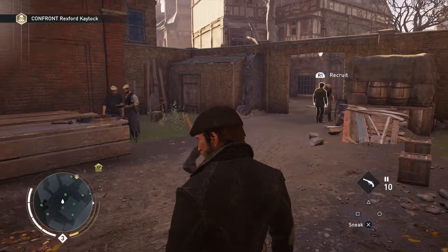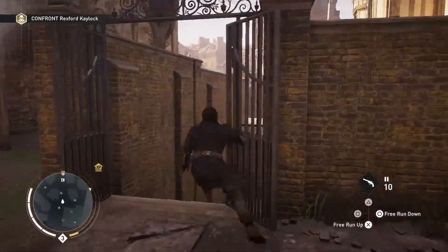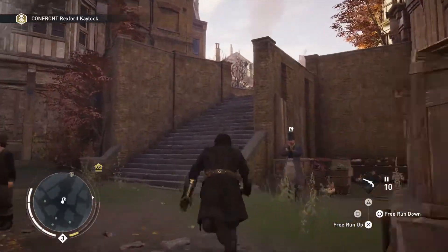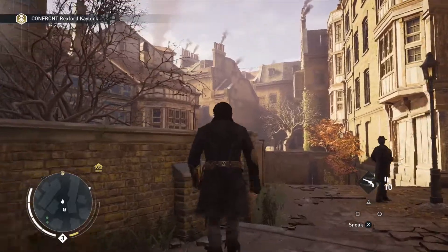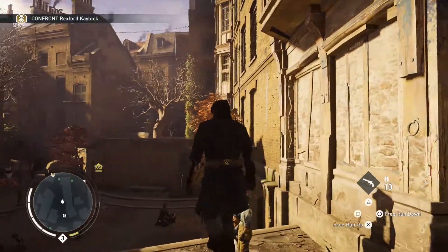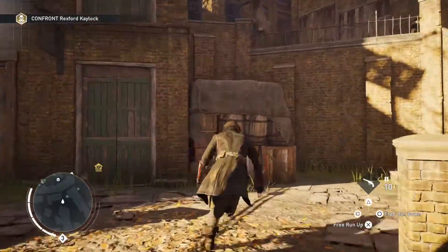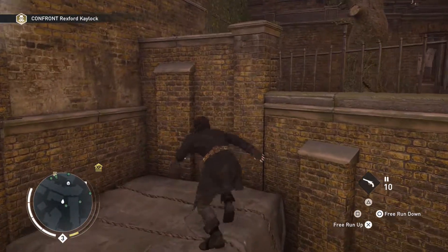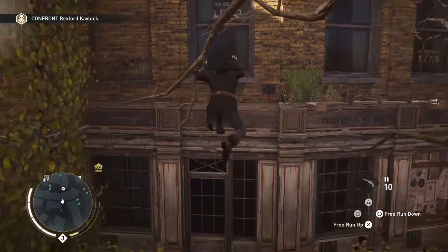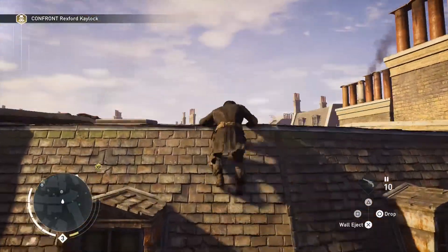Let's head towards the gang war — that sounds about right. We have to get that done and then I think we'll go back to Evie, depending on what the next mission after that is like. There's a chest not too far away from here too, it's on the other side of these buildings. Definitely glad I got that treasure map for Whitechapel.